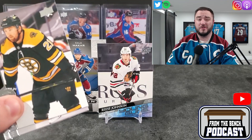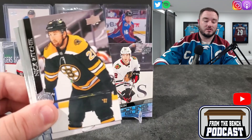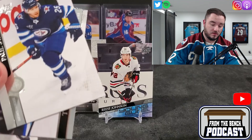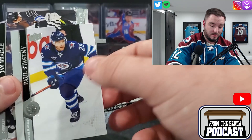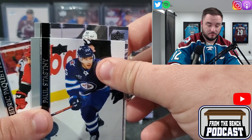I know Caufield's gonna be in it, I think Byfield's in Series Two — he's a big guy for them. It's going to be interesting to see who they put in — Zegras, Drysdale. Also, we've got a French variant that's super off-center. Look at the rest of the cards and how much border they have... that Upper Deck quality control doesn't get any better, ladies and gentlemen.